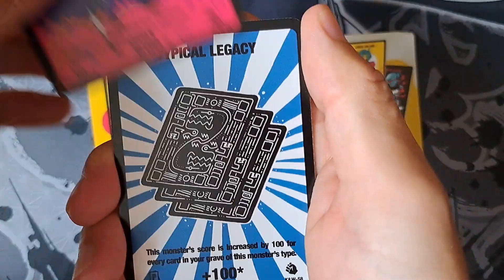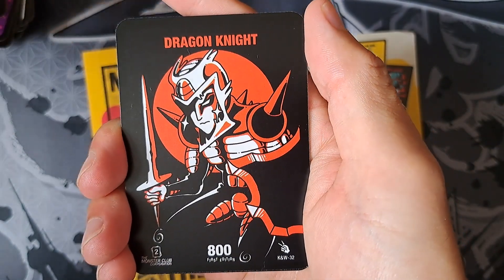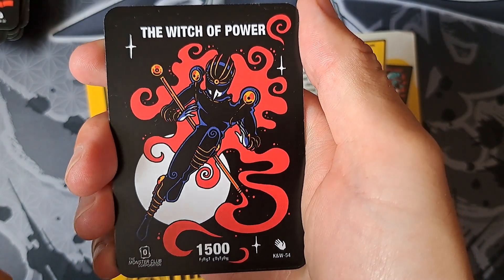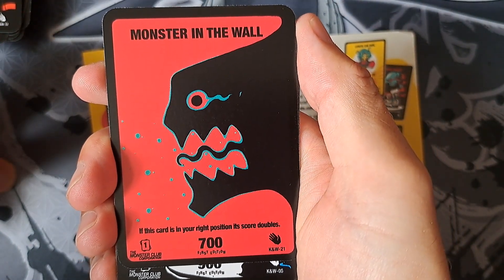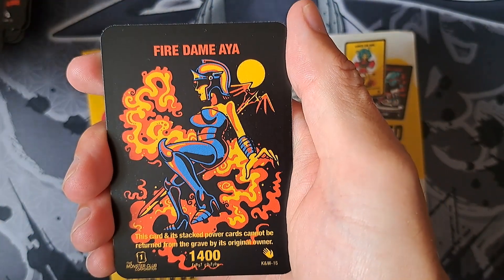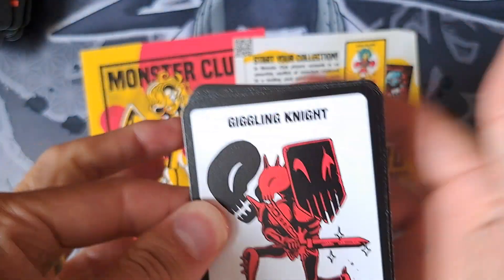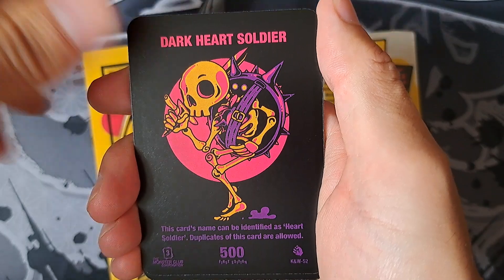Oh, cute one. Legacy Dragon in the Dark, Dragon Knight — oh that's really cool. Oh, the Witch of Power — wow, look at that, love it. Monster in the Wall — if this card is in your right position its score doubles. Power of Mage, Perfect Armor. I've got a feeling Monster in the Wall might be a rare card — I'll have to go and check. Looking at the rare images there: Giggling Knight, Dark Heart Soldier.